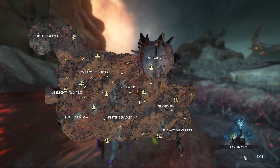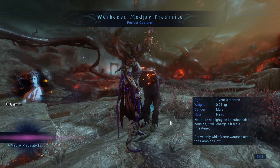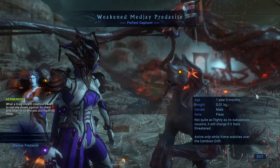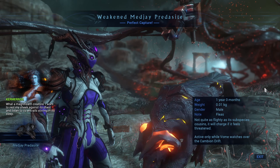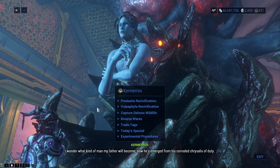If you use the Pheromone Synthesizer during Wom you will find a Medjay Predacite, but if you use it during Fass you will get the Pharaoh Predacite. Just don't forget to track the animal and let it get downed by the infested — it will glow a bit so you know when to pick it up.